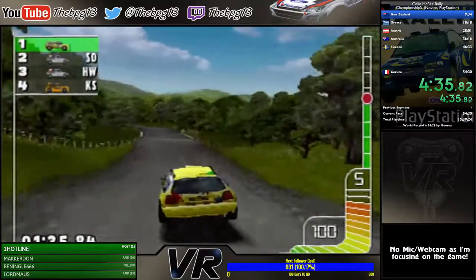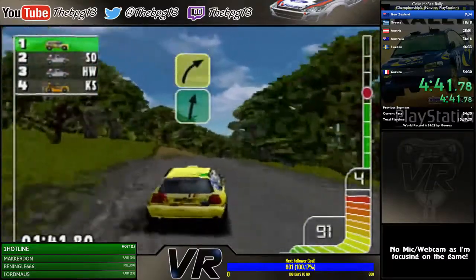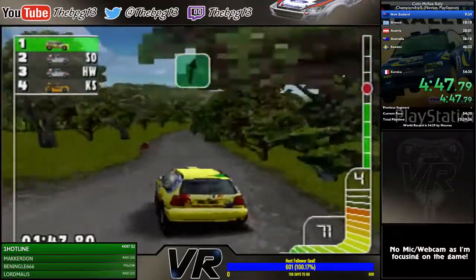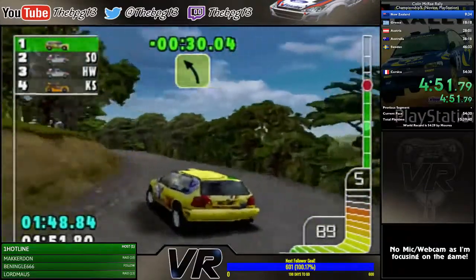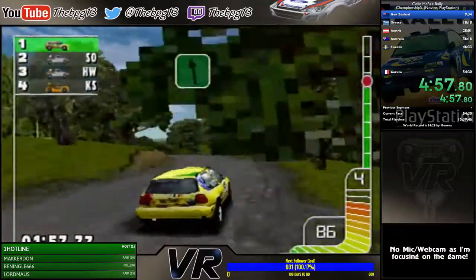One thing to know is that the Renault Megane isn't in this version of the game, so you only have three cars for novice instead of four — meaning you get an extra Golf or an extra Skoda instead. That's basically one of the main changes.